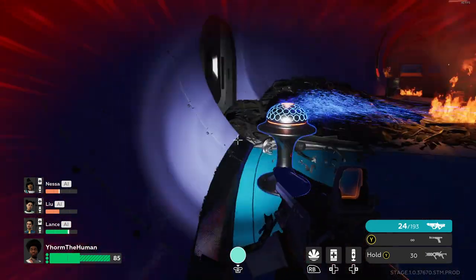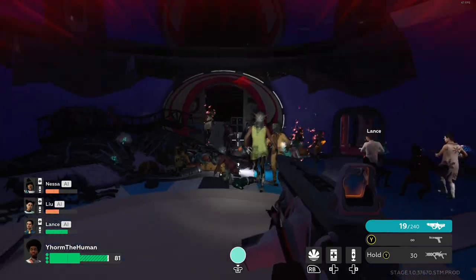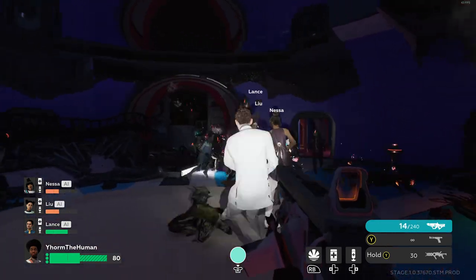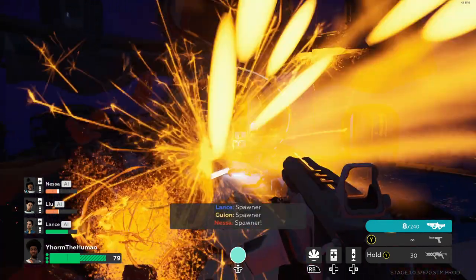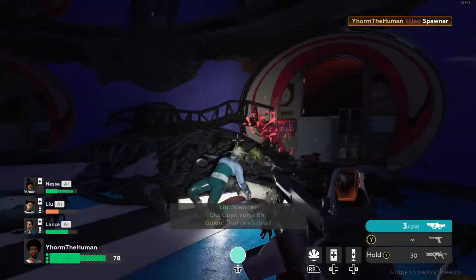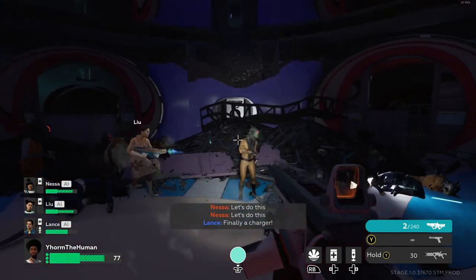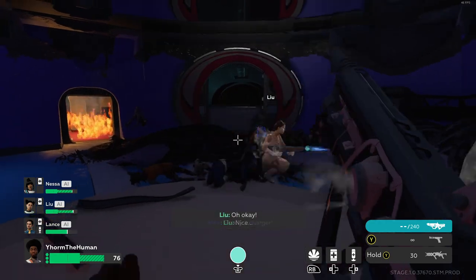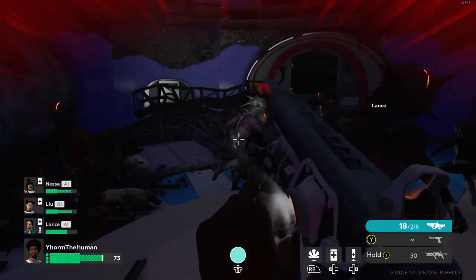Character AI also tends to sacrifice themselves a little too often. They really love to stand in fires for just a bit too long, as well as ignoring the horde around them and any special infected attacking them as they try to revive downed characters. More often than not, the character AI attempting the rescue will just end up going down as well. I've had quite a few runs end because the character AI just can't stop sacrificing themselves.